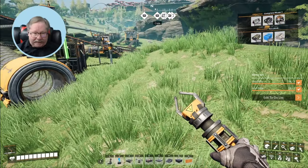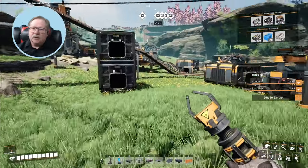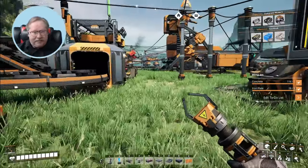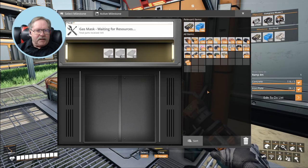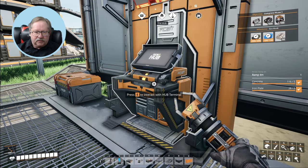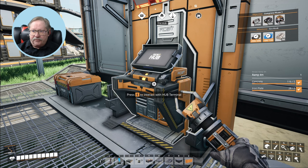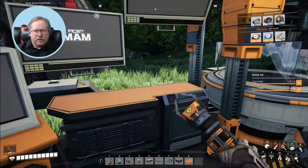Alright, it's time to play. We're going to take a look at what the requirements are in the hub to get the next level upgraded. I want to accomplish that in this video. I've already collected plastic and rubber from the valley, but I still need to create cloth. I need to get the recipe from the M.A.M. and I need mycelium to get the recipe for cloth, which will also get me a gas mask.